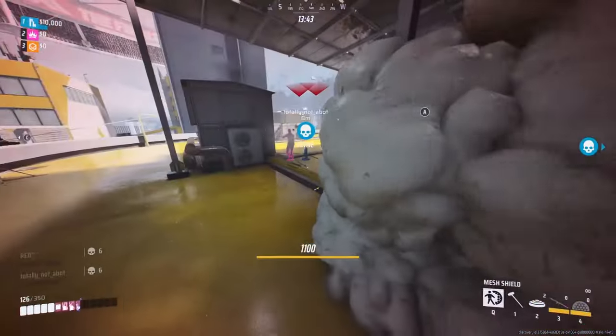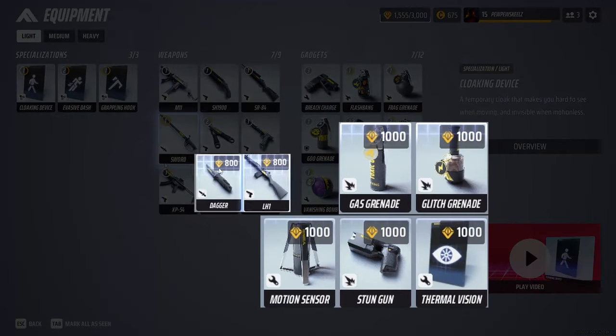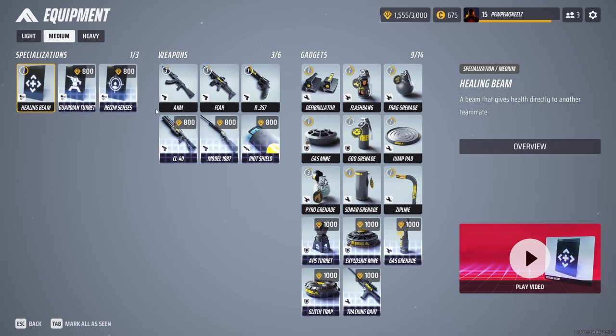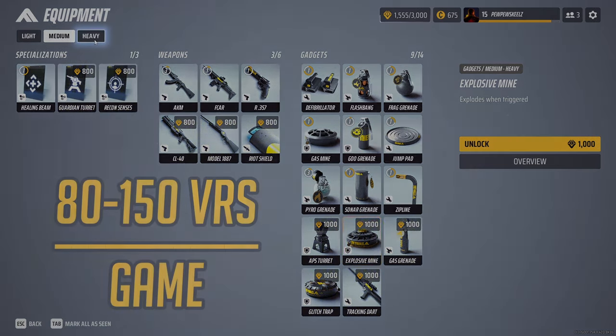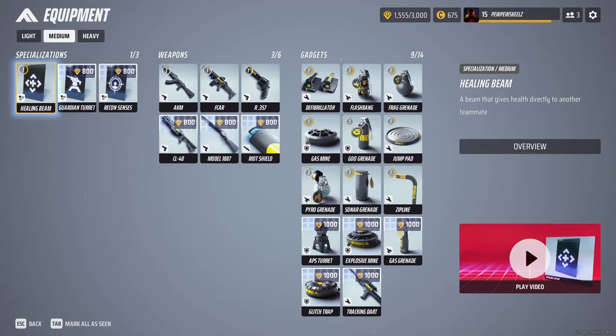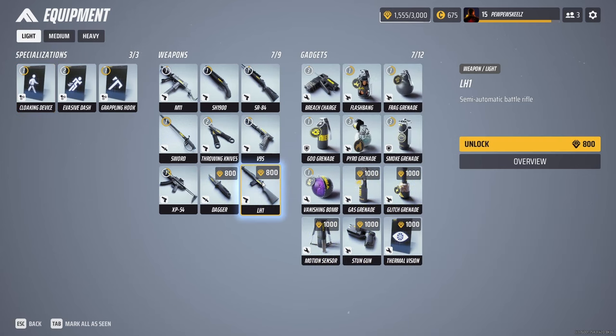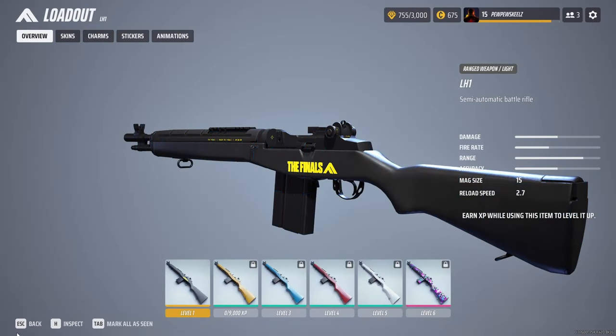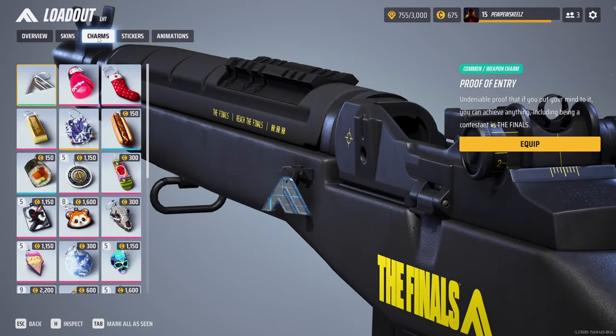Not all weapons and gadgets are unlocked from the start due to the straight-line progression in The Finals. Items are not unlocked through leveling — you have to purchase whatever you want using the currency received after each game, which doesn't differ much based on whether you won or lost. You earn between 80 and 150 currency per game, meaning it takes between 6 and 8 games on average to unlock an 800-cost item. Points are awarded separately for offense, support and objective, so you can do just fine as a healer. Crucially, there is no way to earn this currency with real money, so there is no pay-to-win involved.